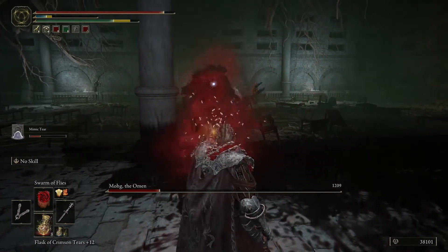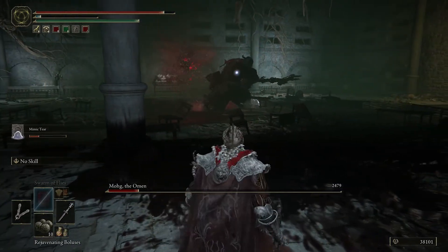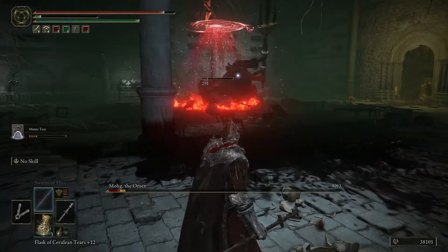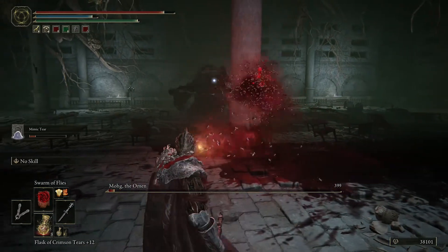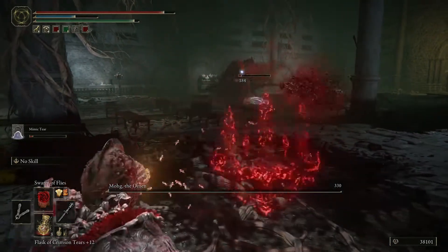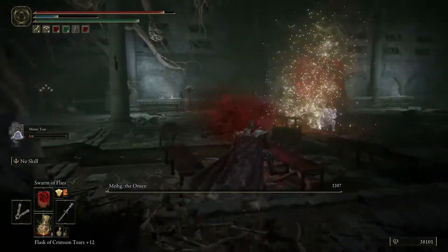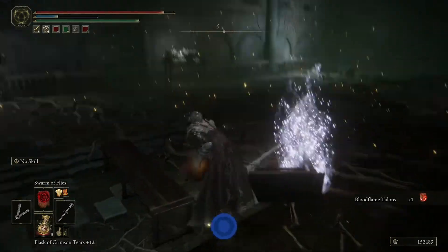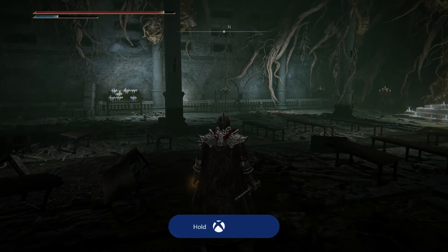If you have a good summon, that summon will completely distract him for the whole duration of the fight, and you could just literally throw everything at him. I run out of FP, but I have plenty of flasks for that. He is now down to about five percent, so I'm not concerned anymore. My summon is also still alive — barely. And we have him right here. He's down. What do we get? We get Bloodflame Talons — I think that's an incantation. And then we get an achievement, which is awesome. Definitely worth it coming down here.